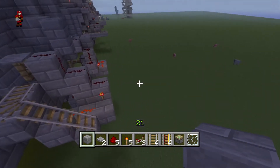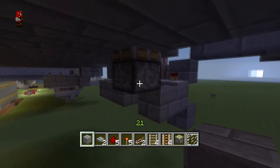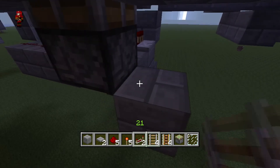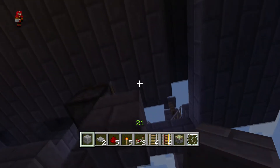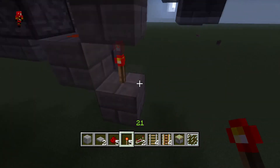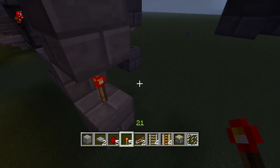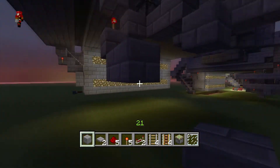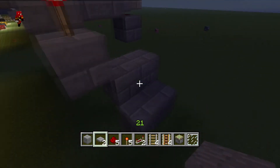Now make the actual block area that will hold the carts. This needs redstone right beside it, so put a block and some redstone — this shows where it is. Put that, put that, and put a torch. This is actually powered right now, but when there are carts on it, it will depower as we connect it further.